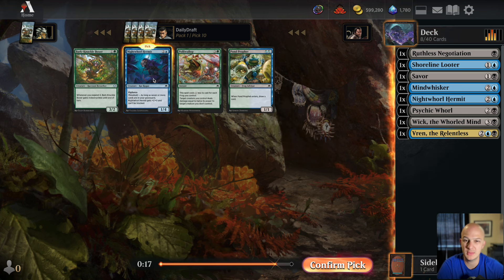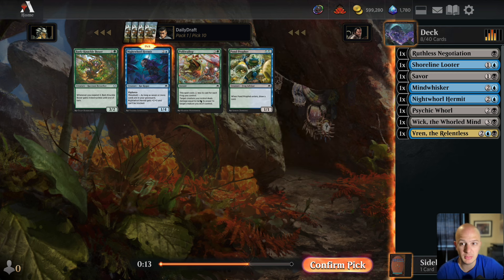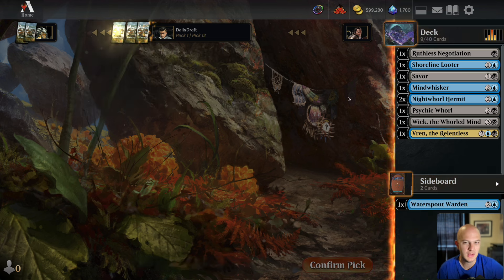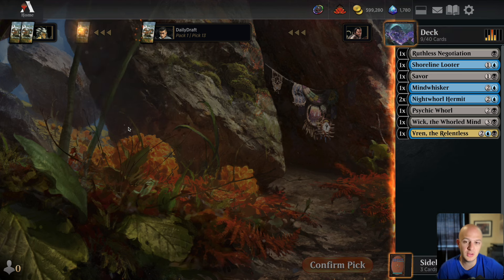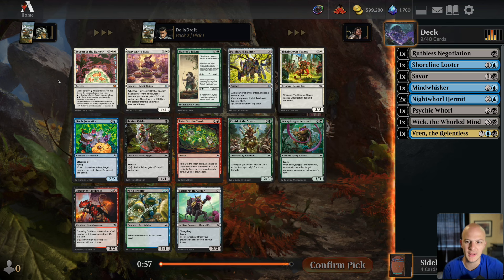I don't think I'm going to play the Shore Up. We did wheel the Hermit. There's also a Pawn Profit — frogs is looking pretty open late. Polywallop and Pawn Profit here, but I think our start is quite good. That's a late Baker's Bane Duo as well. Still early in the format with some late cards coming around, but I like where we're at.